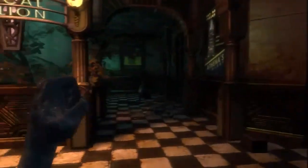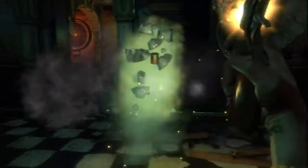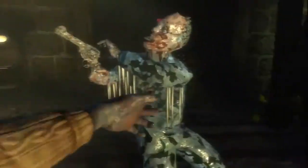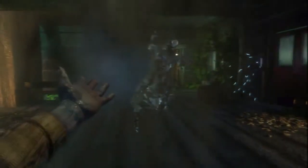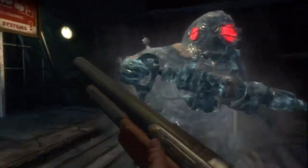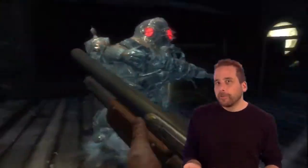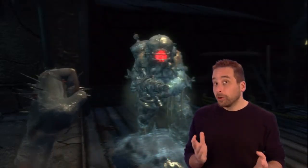Some other cool plasmids include cryokinesis. You might think it's just cold power — shoot somebody and they take cold damage — but not in BioShock. Cryokinesis actually freezes the enemy in place. He has a different health state at that point, so if you hit him quickly enough, he shatters into a thousand pieces — little ice chunks. It's a way to take a really powerful enemy and make him super vulnerable for a brief period of time.